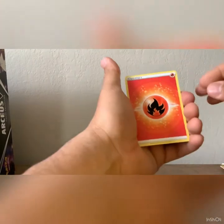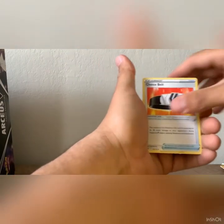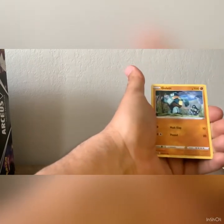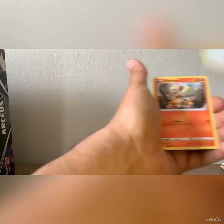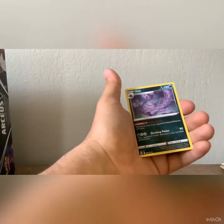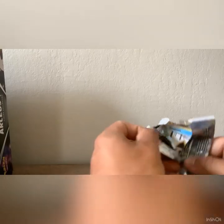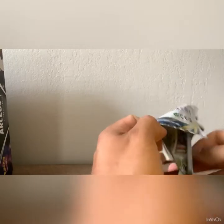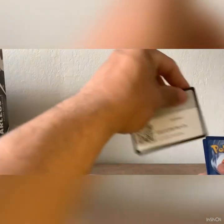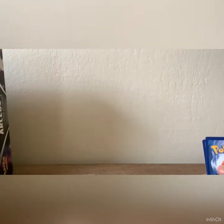Four from the back. Fire energy, fire energy, Choice Belt, Luxio, Hitmontop, Chingling, Impidimp, Golem, Castform, Chimchar, Manafi, and a Muk. Alright, oh there we go — got to get better at showing you guys the cards.